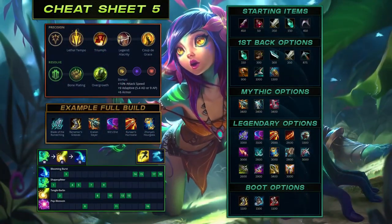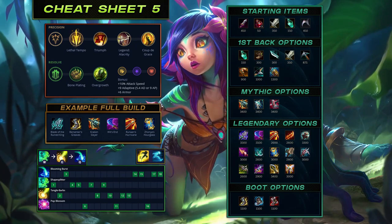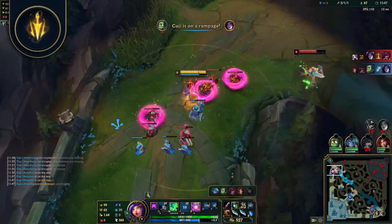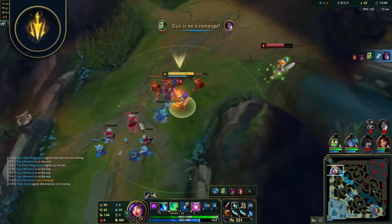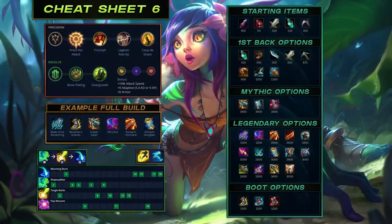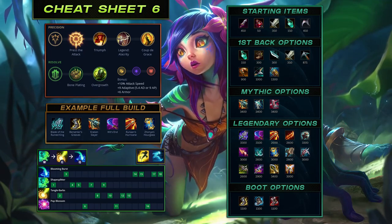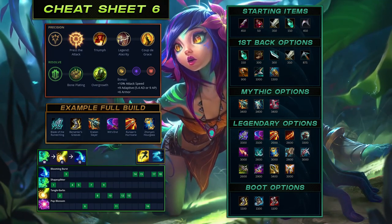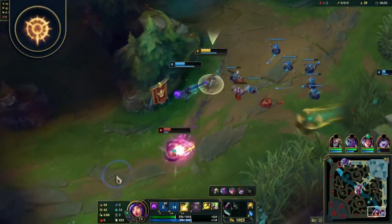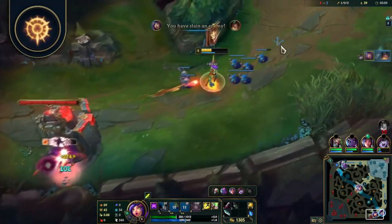Lethal Tempo: your attack speed increases for 6 seconds when you attack an enemy, stacking 6 times. When fully stacked, you can exceed the attack speed limit and you'll gain 50 attack damage. This has potential to shred anything in your path, as long as you're able to kite and position. Press the Attack: after 3 auto attacks in quick succession, enemies become vulnerable and take 8-12% more damage from all sources for 6 seconds. Since you'll focus on building attack speed, this will be easier to activate as the game progresses. This rune is slightly better early game compared to Lethal Tempo.